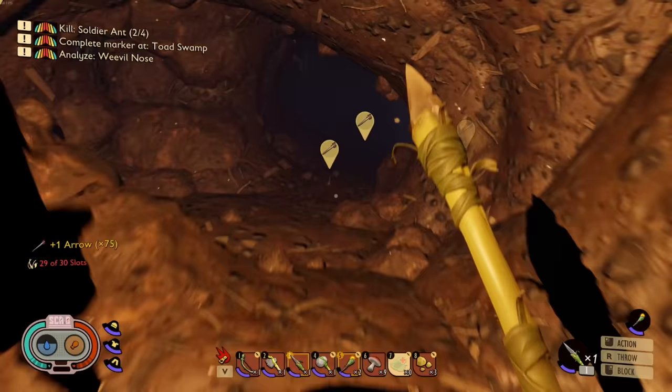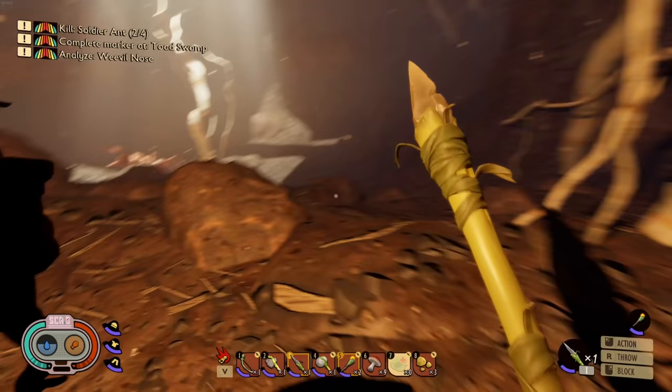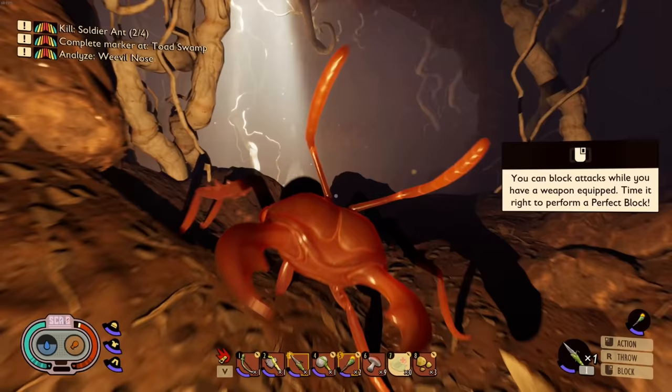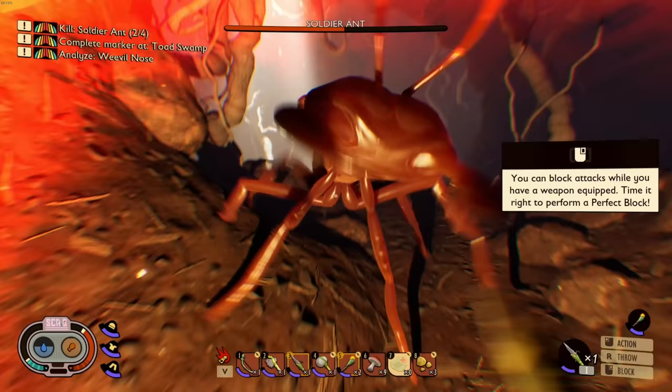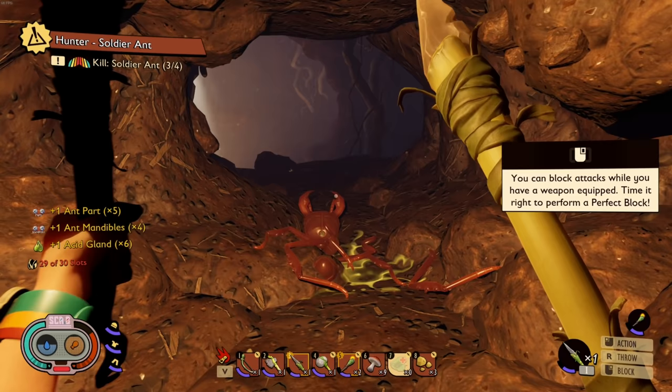So that's two soldier ants down. I'd like to fight them one at a time. Any more soldier ants? I hear something - there's a soldier ant! Oh, there's a spider too. We got this guy. Blockage - yep, get wrecked! Get wrecked son! We've done it. Okay, that's three. I need to kill one more but we're getting a bunch of the ant parts too, which means I think we can start making some of the ant armor.